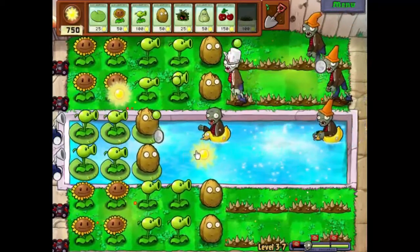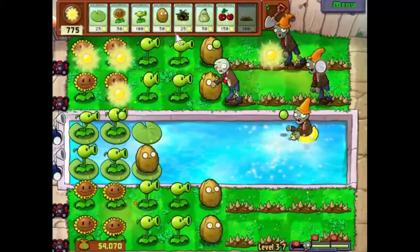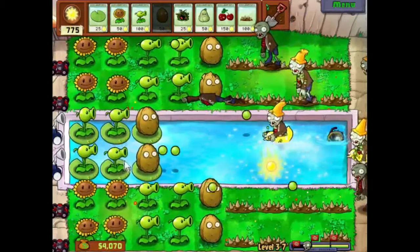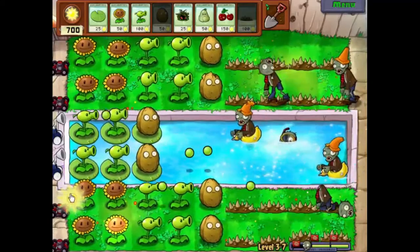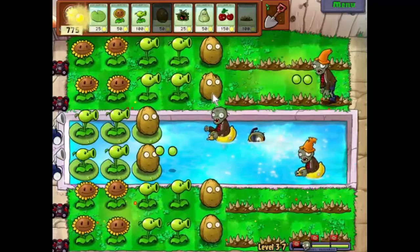Looks like we have one more square available to us on the board. These can later on be enhanced even more — they become metal. I think you've got to buy the recipe in the store.